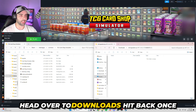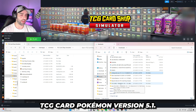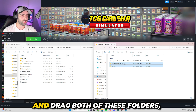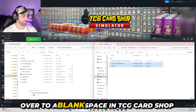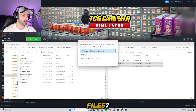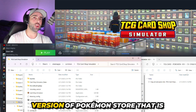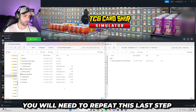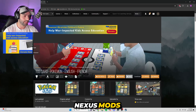Hit back on BepInEx to get back to the main window. Head over to downloads, hit back once, and we're going to drop the last folder — TCG Card Pokemon version 5.1. Click on the folder and drag both of these folders, BepInEx and Card Shop Simulator Data, over to a blank space in TCG Card Shop Simulator. It'll ask if you want to replace these files — yes we do.